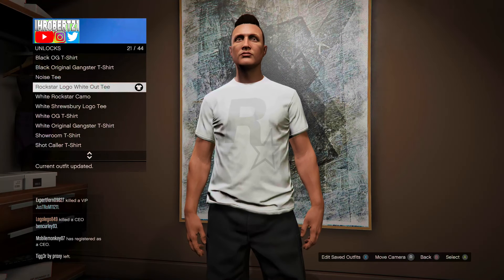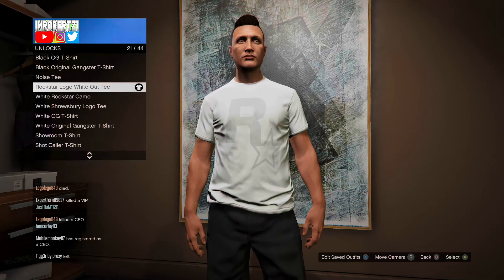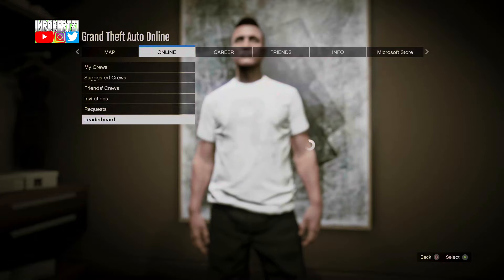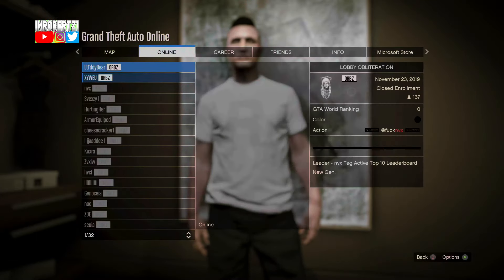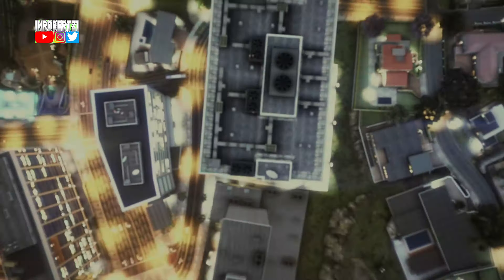Now go to tops and pick the shirt with the logo you want to transfer onto the colored shirt. Then go online, cruise, leaderboard, go to any crew, view the member, then join the player. When you load online you should have the logo merged onto the colored shirt.